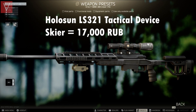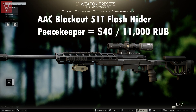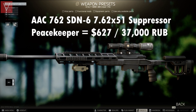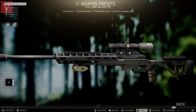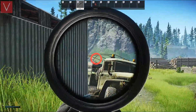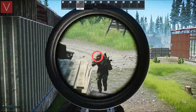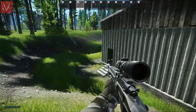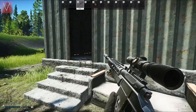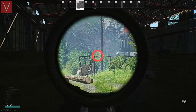I've also used the Holosun LS321 tactical device, the AAC Blackout flash hider with the AAC 762 SDN suppressor from Peacekeeper attached. There's nothing else you need to attach as this gun already comes with the pistol grip and other components. This gun is very effective against PMCs in different situations, including multiple groups of PMCs and scavs.